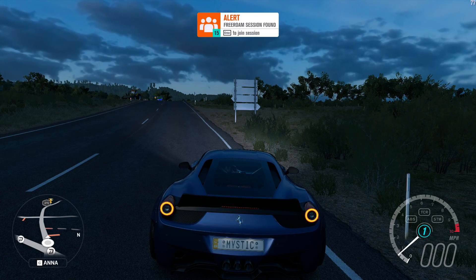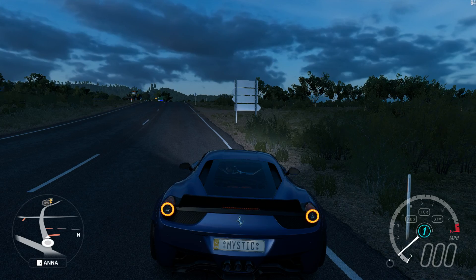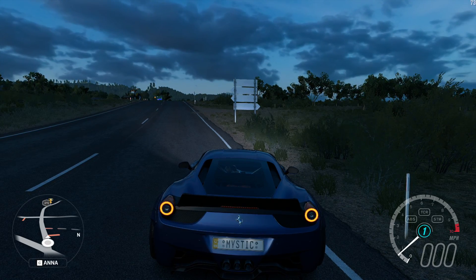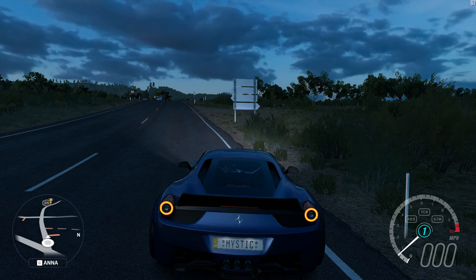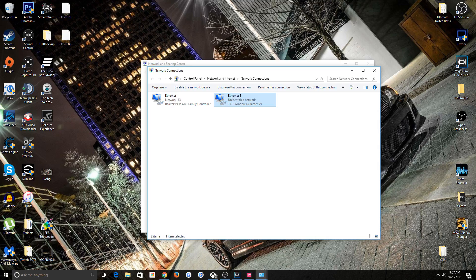And if your friends are online, it'll literally pop up with an alert saying unable to join session, and pop up this random stuff on your screen. As you can see, it's not letting me join. So what we're going to do, we're going to go back over here to the network connections.